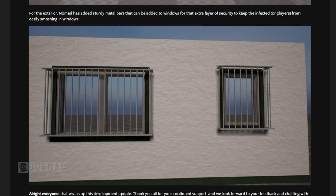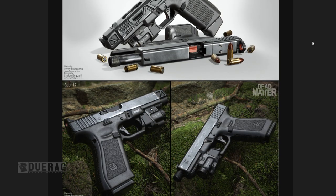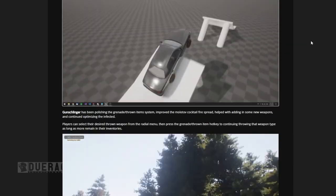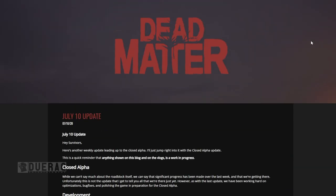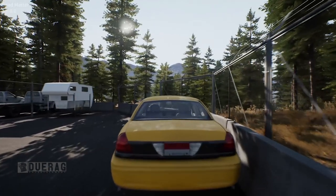For the exterior, Nomad has added sturdy metal bars that can be added to windows for that extra layer of security to keep infected or players from easily smashing in windows. I actually had a lot of questions in previous updates and it seems like they answered a lot of them here — it's as if they watched my video and made it into a big update.